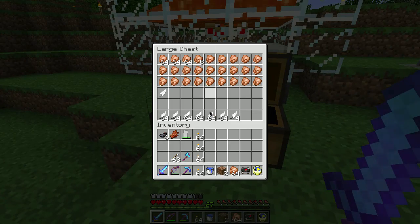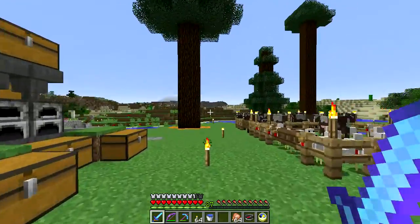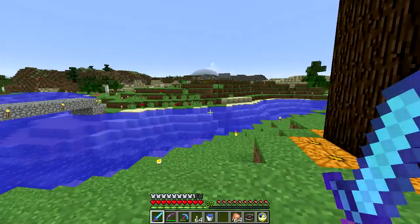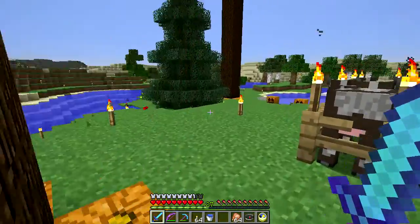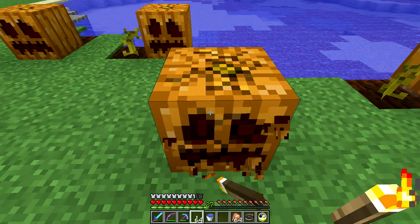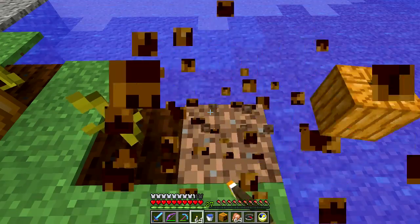Now that I have the axe I can go get some more wood. My chicken cooker is working fantastically — it's generating cooked chicken faster than I can eat it, so that's more than enough food for the entire world.